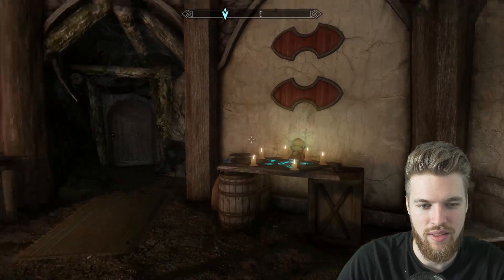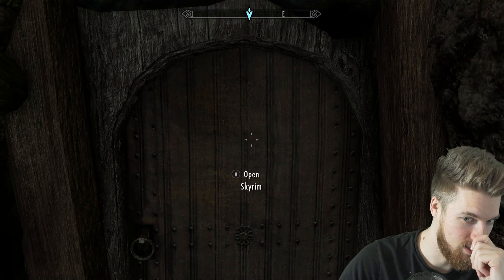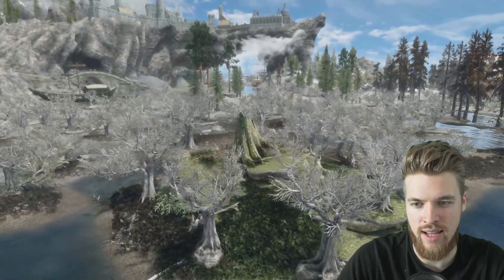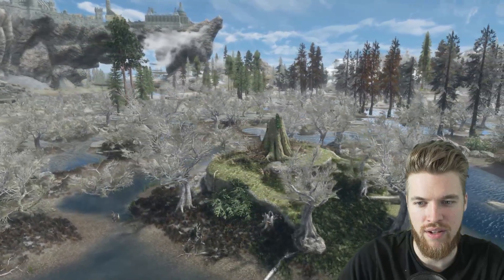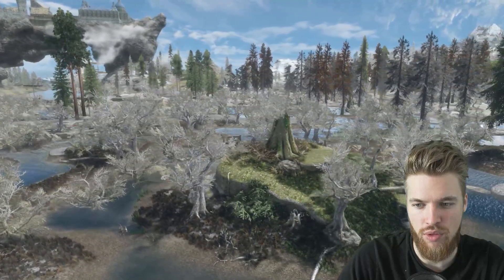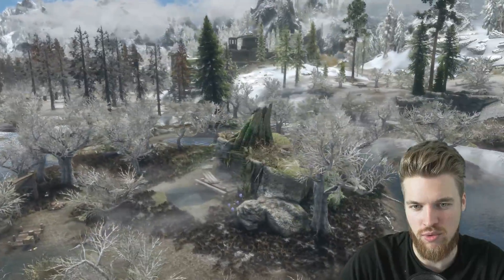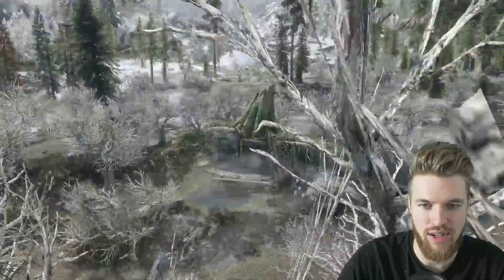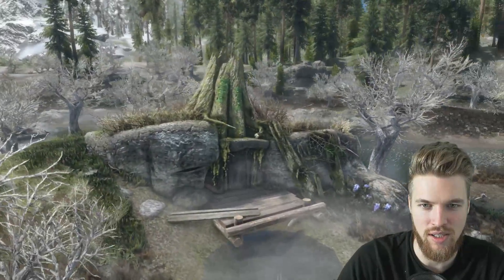Some of the furniture is a bit small for an ogre. Looking at it from certain angles you really wouldn't notice there's even a house here — it really does just look like a grassy verge in the middle of the Morthal swamp. It's one of those houses that just suits its environment really well. It's very lore-friendly despite being based on Shrek's home — it really does look like it belongs in the swamp.